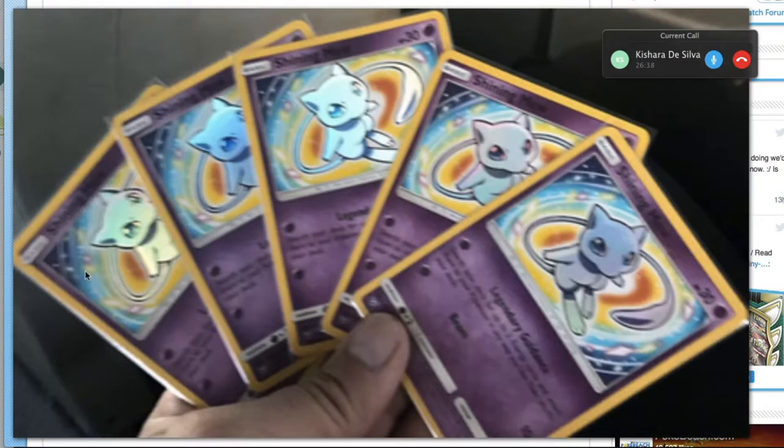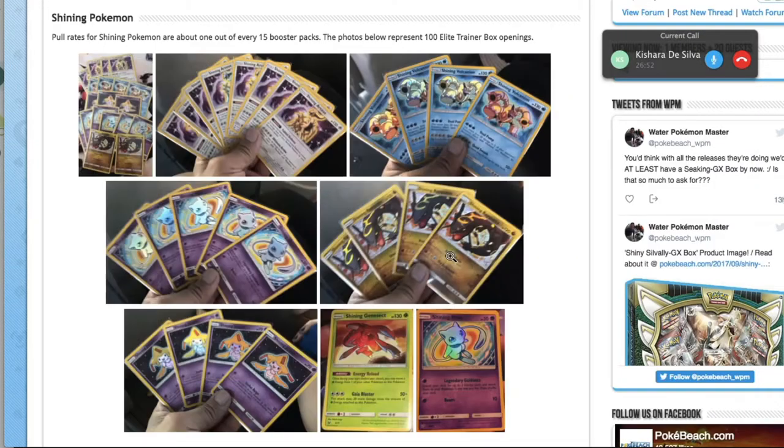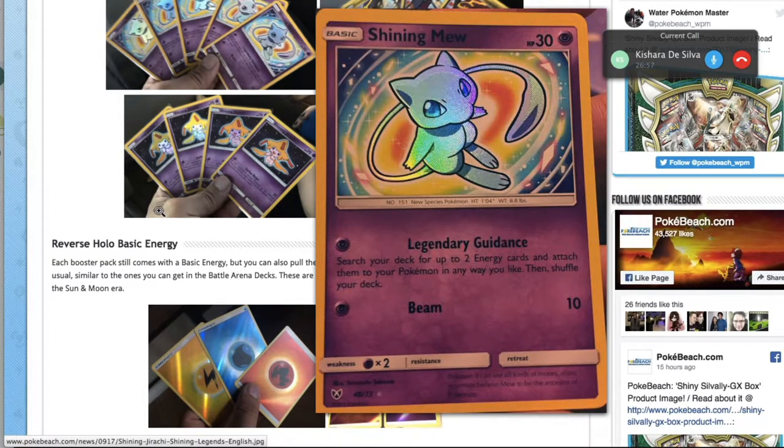Shining Mew. Well, we've really lost it on the readability front — this picture was taken on Potato. Its one attack is Legendary Guidance: search your deck for two energy cards and attach them to your Pokémon in any way you like. That's a really powerful attack — you can attach special energy from the deck. Pity that Shining Mew only has 30 hit points.